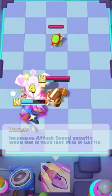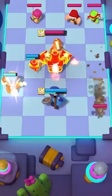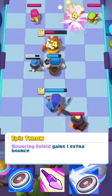Her second ability is that if she's your last mini on the field, she gets a speed boost in both attack and movement speed, giving her a chance at a comeback.